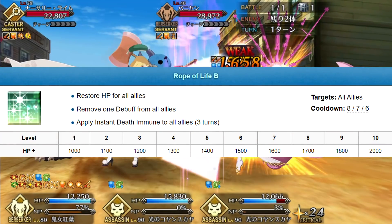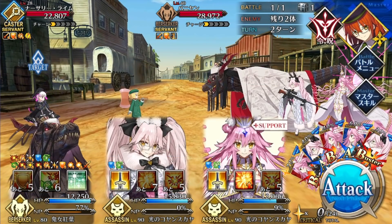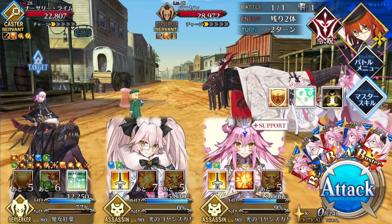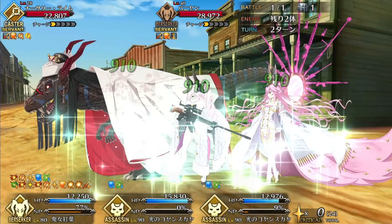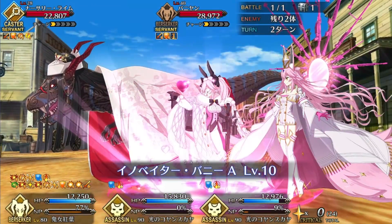Next up is Threat of Life. It's a 2k party heal, single-debuff cleanse, and it also drops 3 turns of insta-kill immunity. That last part is extremely situational, and the heal is neither large nor frequent enough to play around. So in typical play, I'd just hold it until you need the cleanse, or Koyo is in immediate danger of dying — more than normal for a Berserker, I mean.